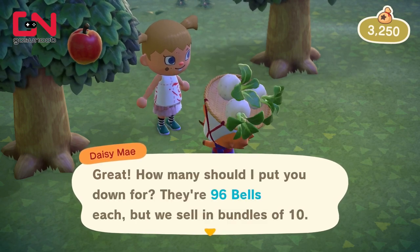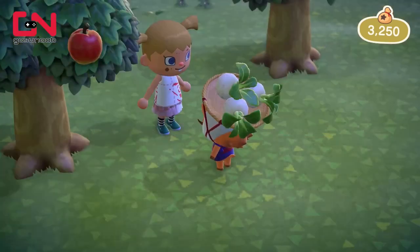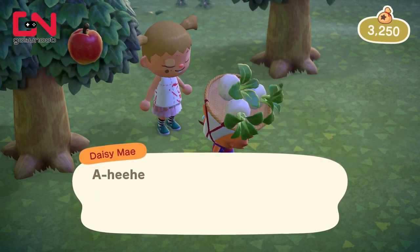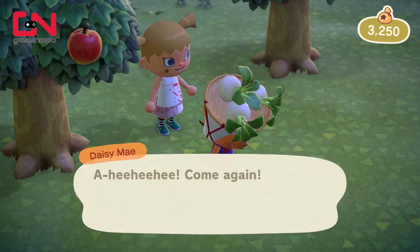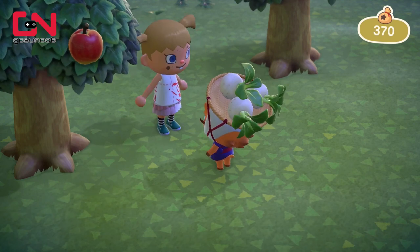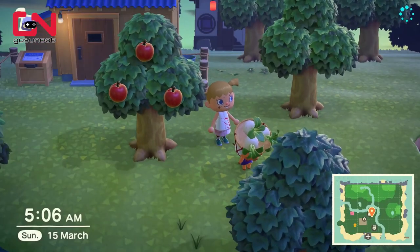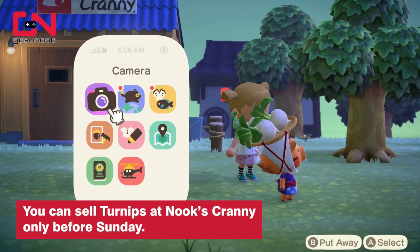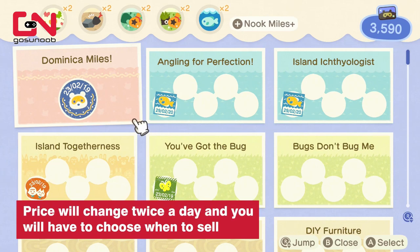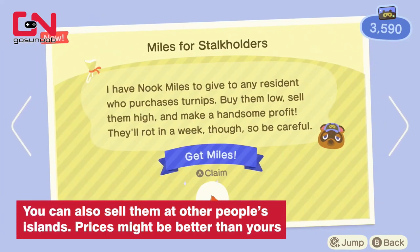The Nook Brothers buy turnips for different prices each day, just like Daisy May sells them for different prices each week. Each day, check how much they're being offered, and it's up to your discretion whether it's worth selling that day or waiting and hoping the price goes up. You can lose money, and you can win big — it's all about taking the right risks at the right times. But if done right, you can rack up nearly 10,000 bells of profit each week just by spending a few minutes each day checking the prices. That's why the stock market is our number one way to make bells in New Horizons.